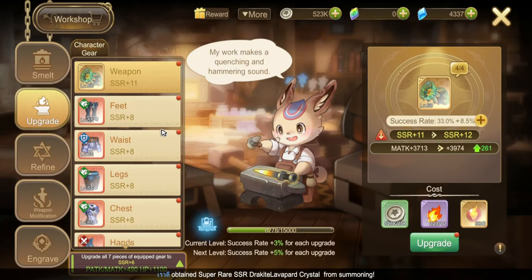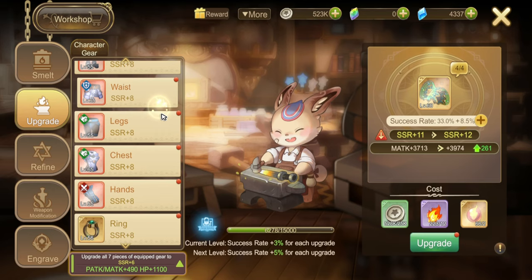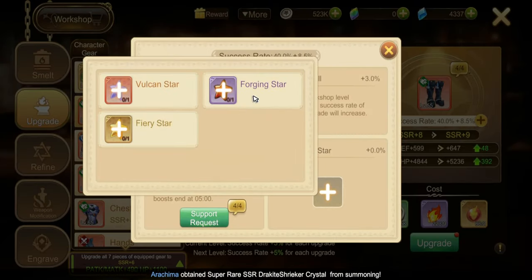Here are my upgrades. I have one SSR plus 11 and the rest is only plus 8. I will try to upgrade again on reset on Monday, or if I get a ball, try it without using a forging star.